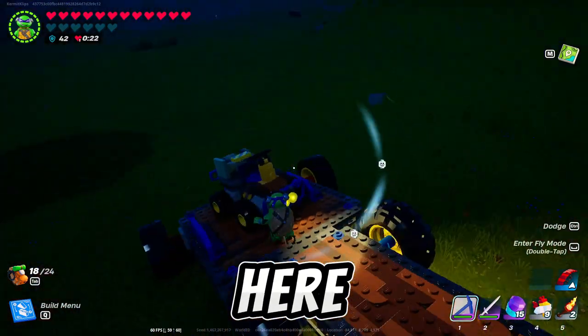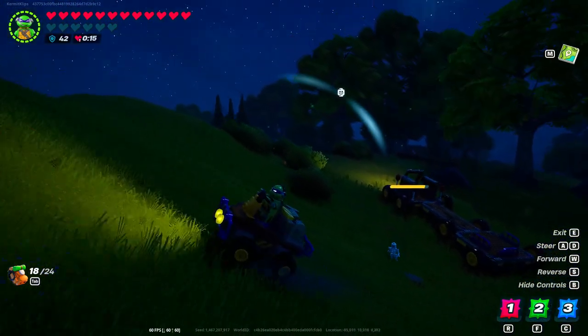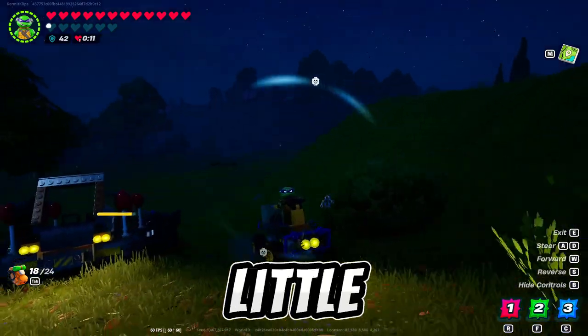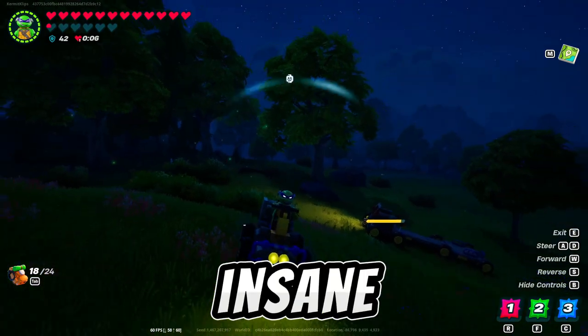I jumped on one of these small speeders — this is one of the prefabs that you can make. It's amazingly fun to just drive around, speed around on this little guy. Look at this skeleton chasing me around — he can't get me. But again, the lighting on these is insane.